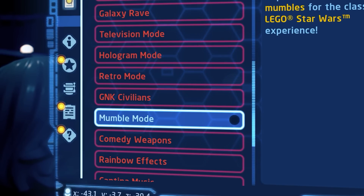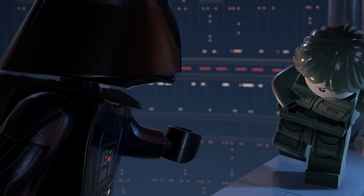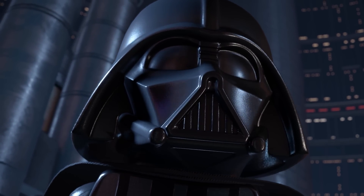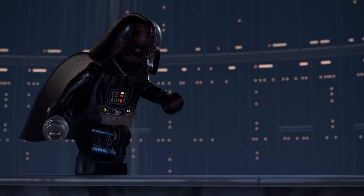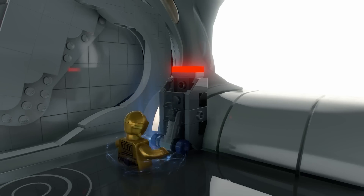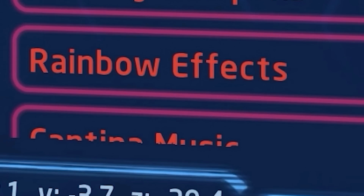Here is Mumble Mode in case you want to hear it. Below this mode in the list, before the gameplay cuts off, we get to see a few more extras: Comedy Weapons, Rainbow Effects, and Cantina Music.